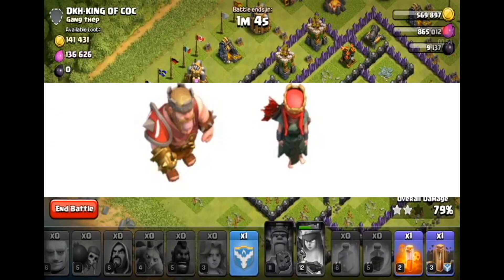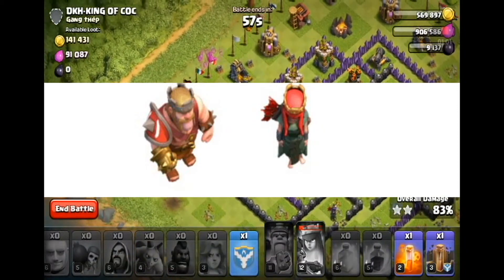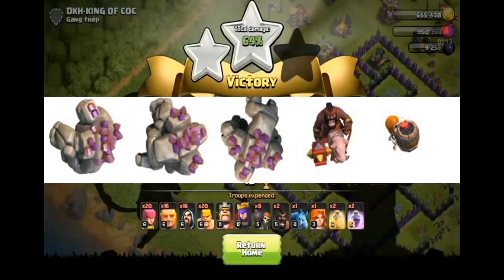The heroes seem to get new looks during the RED event in December. It's an iOS special event where all funds get donated to charity. We also seem to get new looks for Golems, Hog Riders, and Wall Breakers — just new looks for certain levels, no new levels as far as we know at this time. Thank you to allclash.com and Spanser for providing this information.